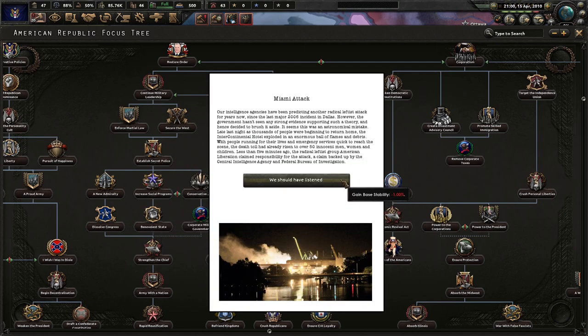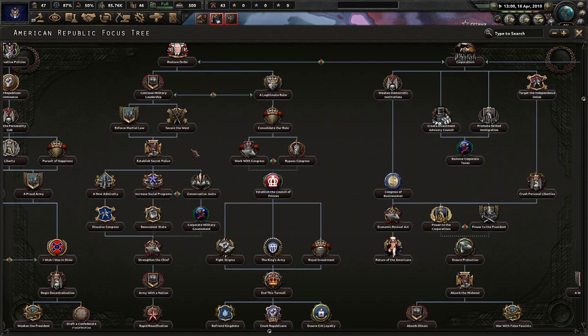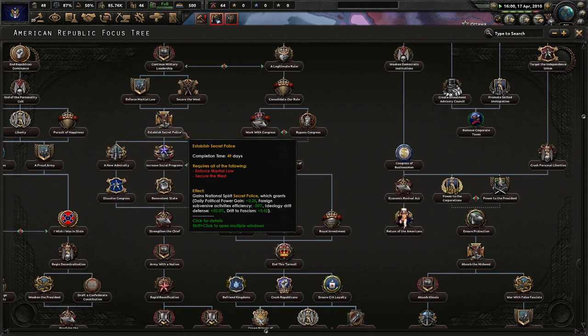Our intelligence agency has been protecting against another radical leftist attack for years, since the last major 2006 incident in Dallas. However, the government brushed it aside. It seems this was an astronomical mistake — late last night, as thousands of people were beginning to return home, the Intercontinental Hotel exploded in an enormous ball of flame and debris. The death toll had already risen to over 50 innocent men, women, and children. The radical leftist group American Liberation claimed responsibility, backed up by the CIA and FBI. Establish secret police? Nice! I like secret police.